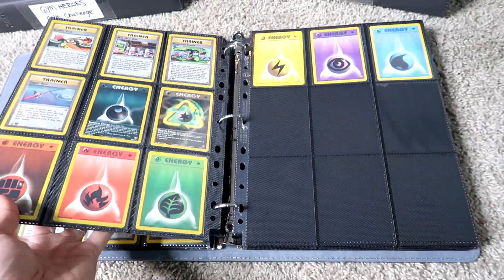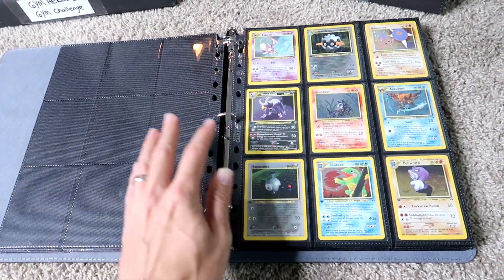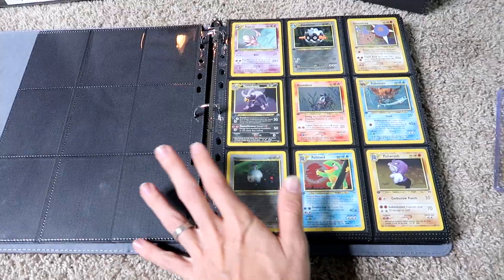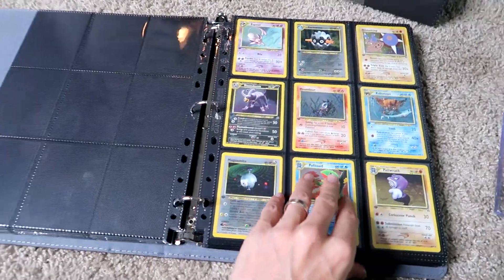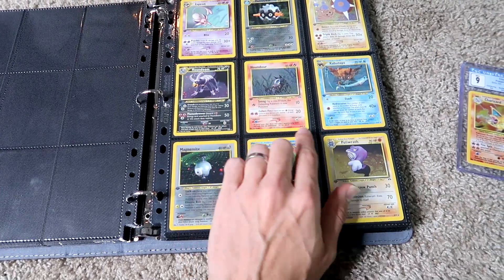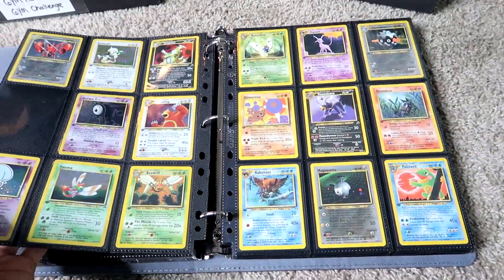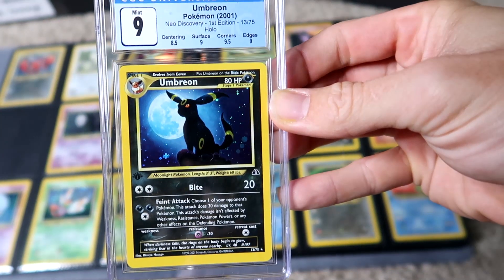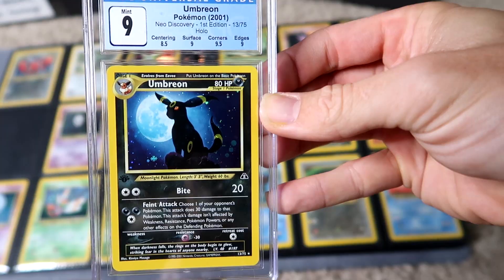On to Neo Discovery. This set is probably my least favorite of the Neo sets, but it's still absolutely amazing — a basic Pokémon with a holographic pattern is just such a unique idea they were trying out. You also have Umbreon and Espeon here. I did grade the Umbreon — it was super mint, just a little off-center, which was the problem.